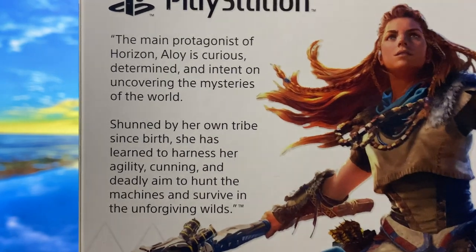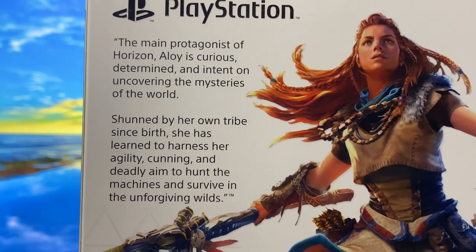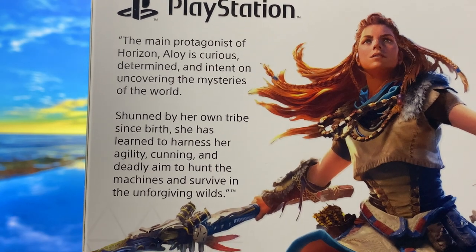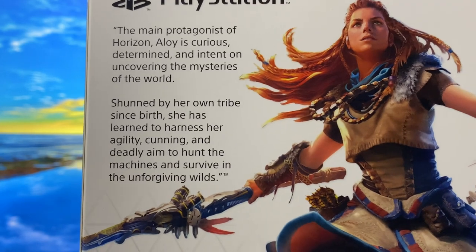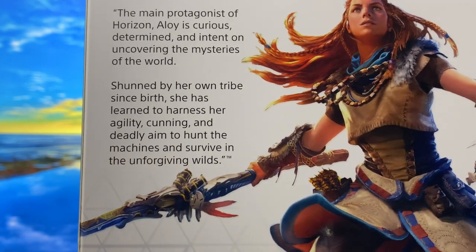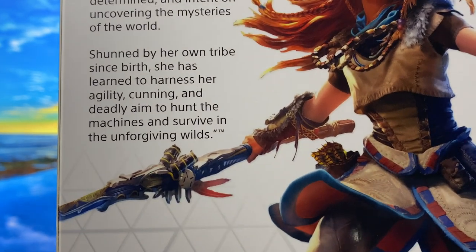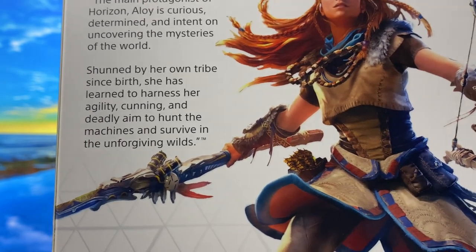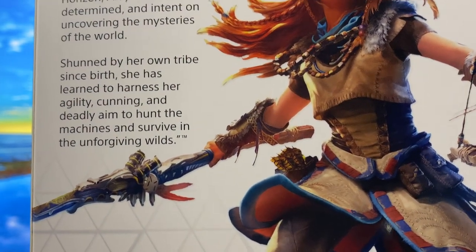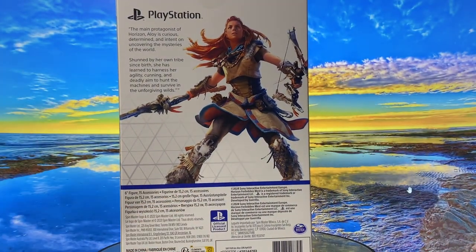And finally, at the back of the box, it's the same art from the cover of the game, and you can also see a short biography of the character. 'The main protagonist of Horizon, Aloy, is a curious, determined, and intent on uncovering the mysteries of the world. Shunned by her own tribe since birth, she has learned to harness her agility, cunning, and deadly aim to hunt the machines and survive the unforgiving wilds.' Okay, so just a small intro of the character there.